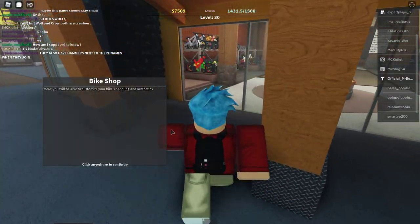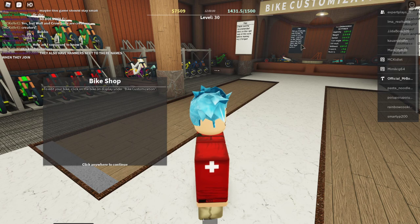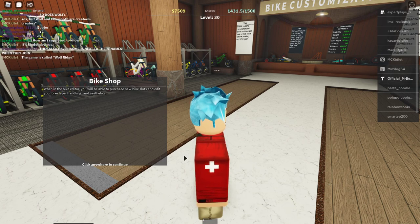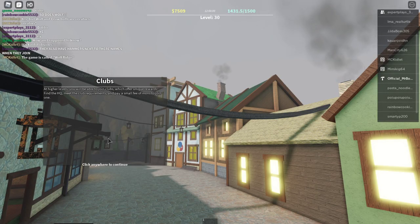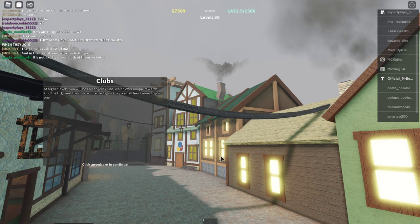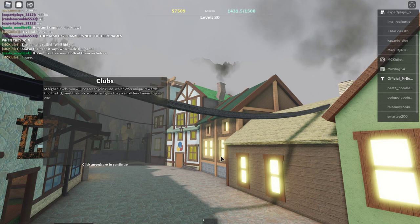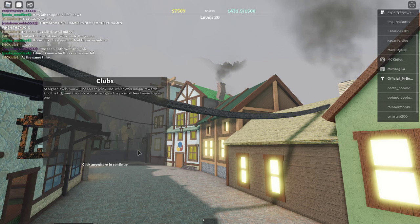If you come over here into the bike shop, this is where you can customize your bike. You can click on the back wall to do so — I'll go over that in more detail in a moment. These are clubs. These are not implemented as of this video's upload date, however we are working on them and they're coming soon. Clubs will give you special rewards, special suits, and bonuses. We'll have more info on that once they come out.